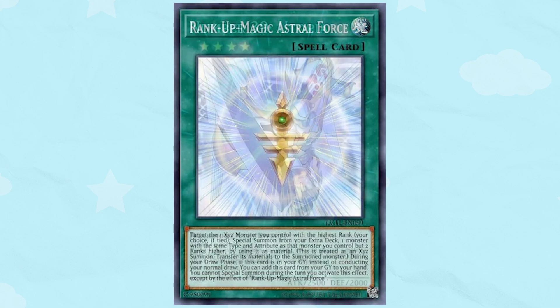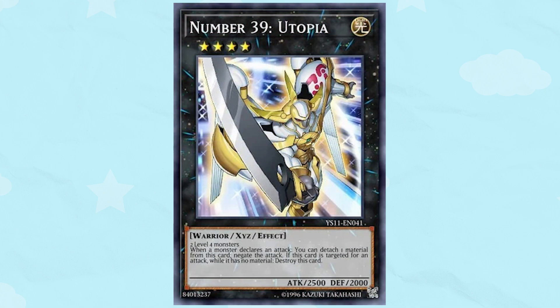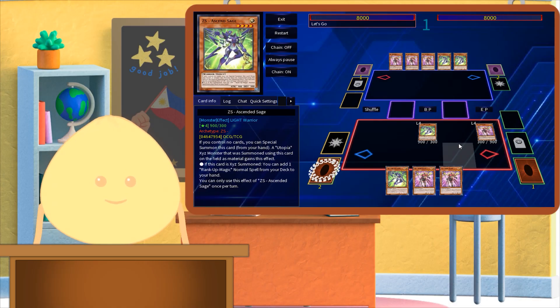In order to Xyz summon, first we need the materials. The materials typically are 2 or more monsters of the same level. So for this example, Number 39 Utopia has in its text box — it requires 2 level 4 monsters.